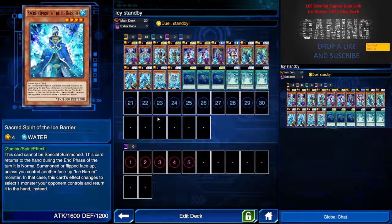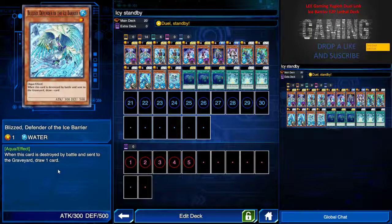A lot of people are not very commonly familiar with Sacred Spirit of the Ice Bearer, but this card is pretty good if it is on the field with another Ice Bearer monster. At the end phase, I can select one monster my opponent controls and return it to their hand. But remember, if this is the only guy left on the field in the end phase, you can only return this card to your hand.